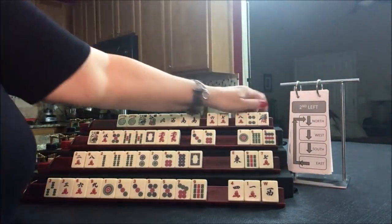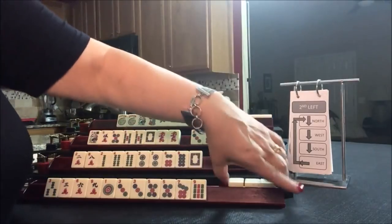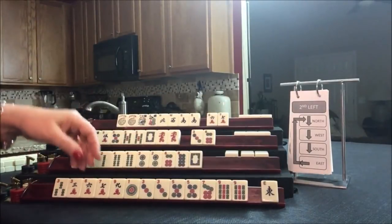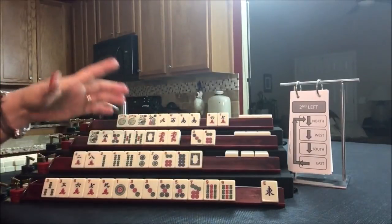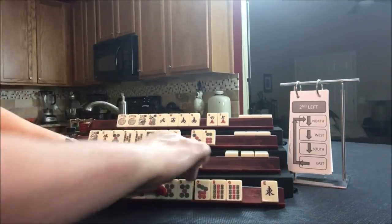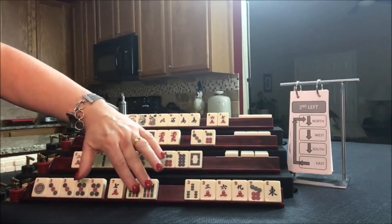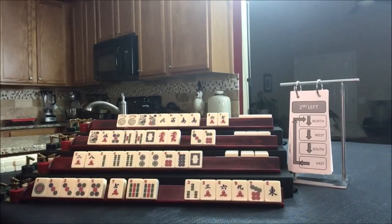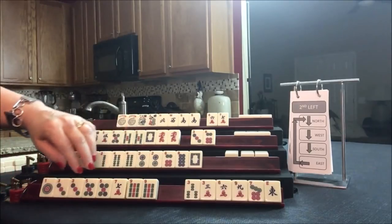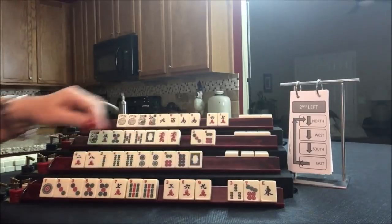Okay, second left pass. North again passes to West, West to South, South to East, East to North. We got a seven and a nine. Now we have to decide — we have one tile to pass. This is when you whittle down your category or pick a hand. We're between odds: 1-3-5, 1-3-5-7-9, 1-3-5 in pairs — Kong, Kong, Kong. That would be the really hard hand, second from the bottom under odds. We could also potentially keep 3-6-9. Let's see what happens.